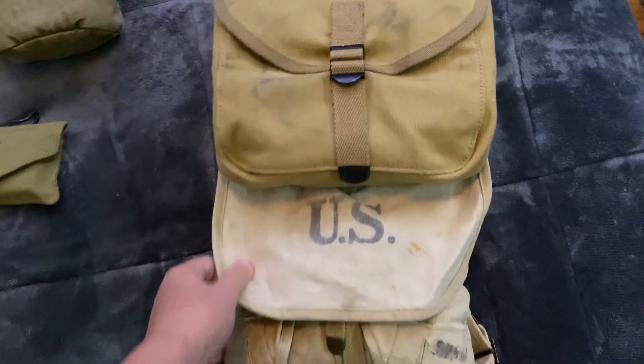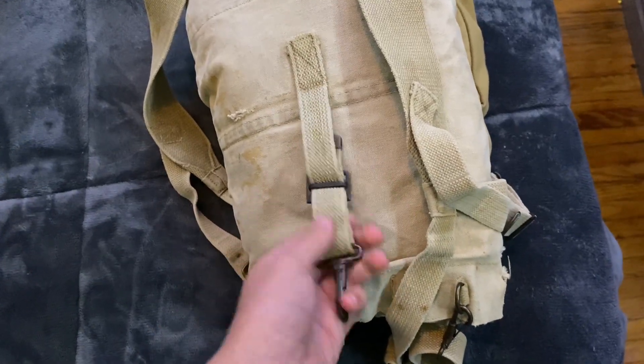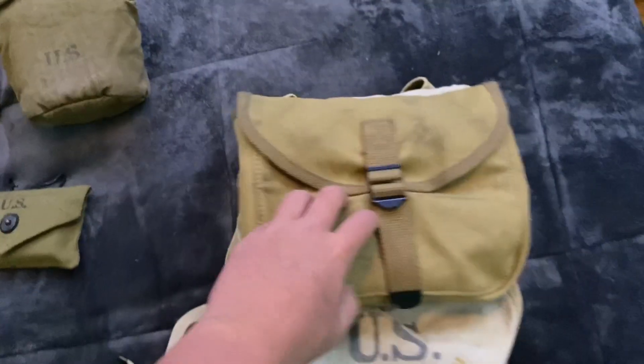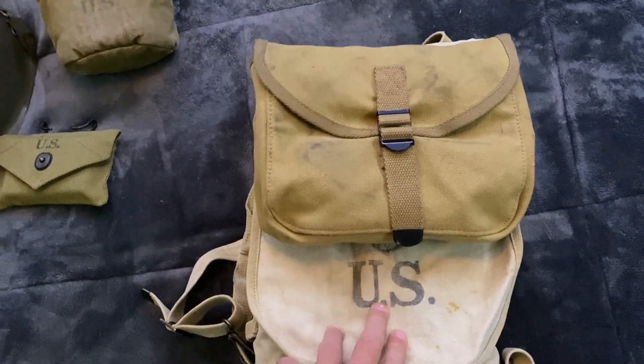This is the Haversack. This would be used throughout the war, and would be disliked by many people. This is an early war example because of just one strap — there would usually be two. It would be used with either a T-handle shovel strapped right here, or a pickaxe, or an axe.